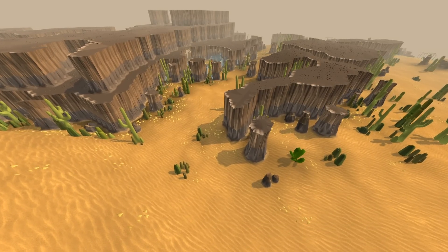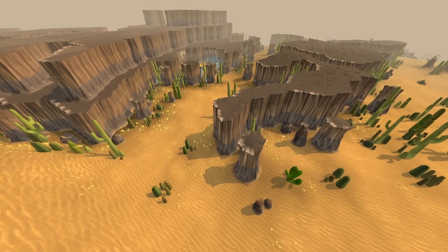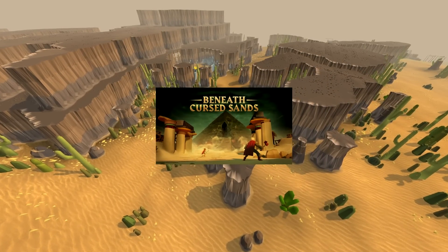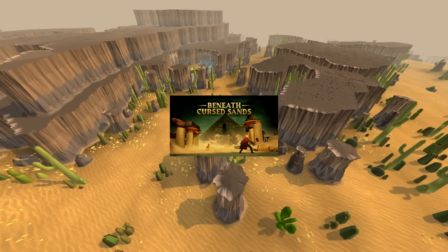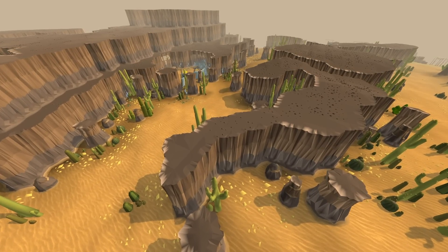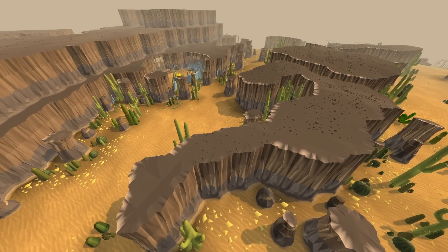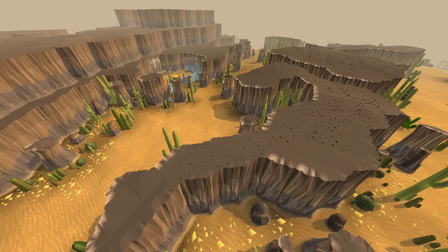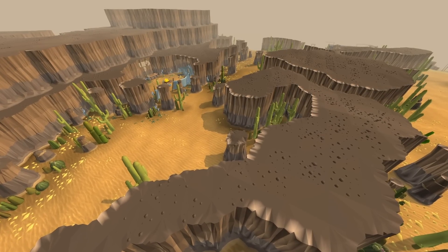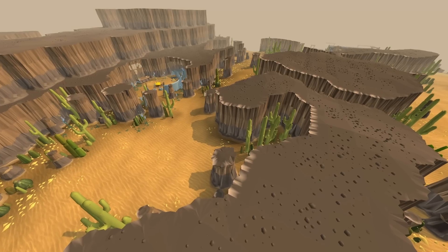You might be wondering why I chose this job for today. A new quest has been added to the game called Beneath the Sands — or Beneath Cursed Sands, something with sand — and it takes place in the desert. So I thought before I did that, I would find something to help me acclimate to the desert climate. We're going to spend a full hour mining gold, and once we're done we'll be fully prepared for the new quest.